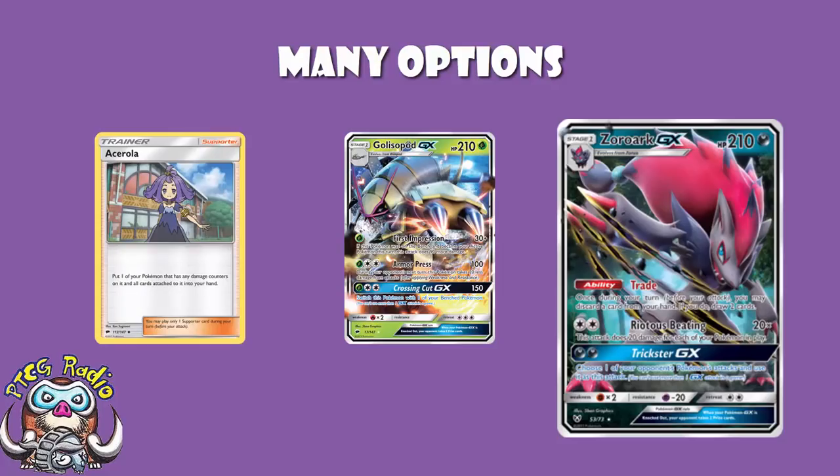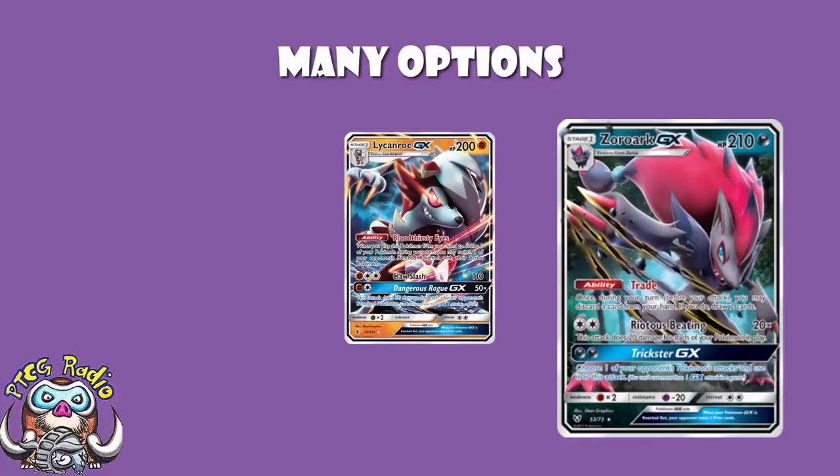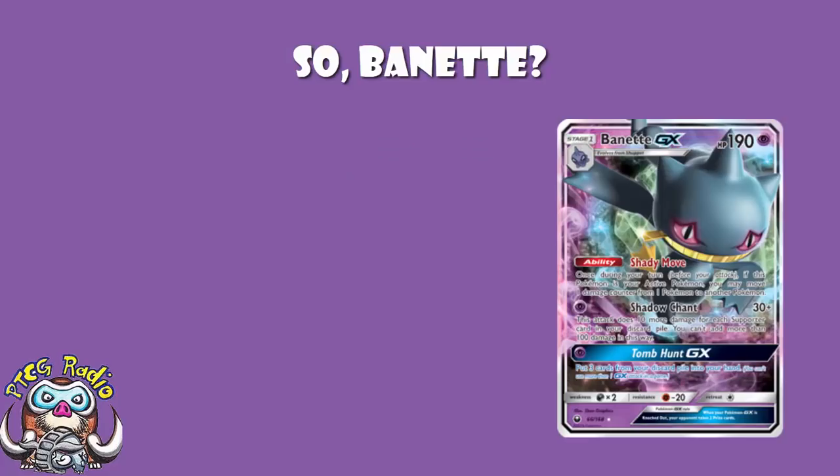Here you are hitting weakness against stuff like Lycanroc, which is very, very big. And again, it's a 2-hit KO, but you're using stuff like Ace Roller in the meantime. Ryan Antonucci went and got 5th place at that tournament with Zoroark Lycanroc, with the theory that Lycanroc's GX attack is great because you never really use Zoroark's GX attack — you don't play Darkness Energy — and the ability is just a free gusting effect. The question becomes: could Burnett GX be the best partner for Zoroark?